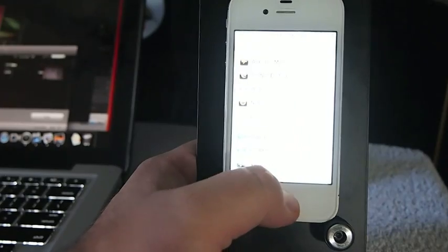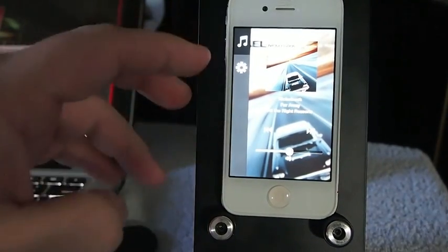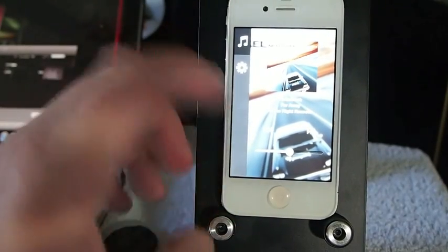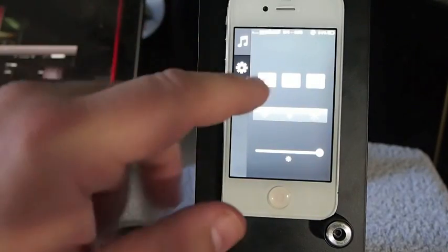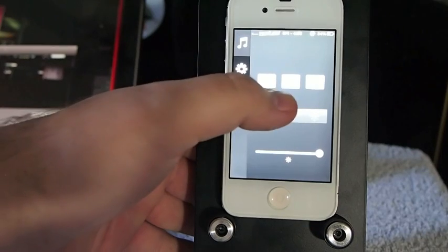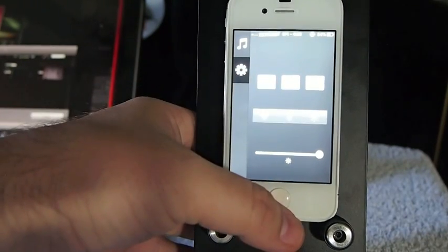Mission Board Pro also gives the user the option, when you open it like this, to go into a music controller. They've included audio controls — you've got volume, forward, back, and play. If you hit the little cog you've even got air sharing, and if you hit the X it kills all the apps running in the background.